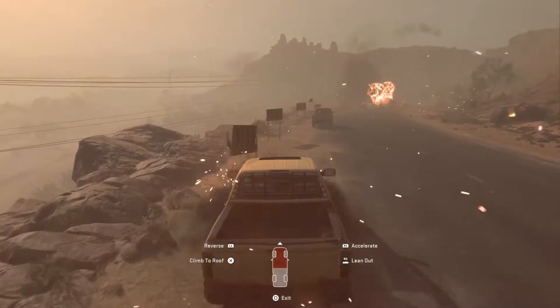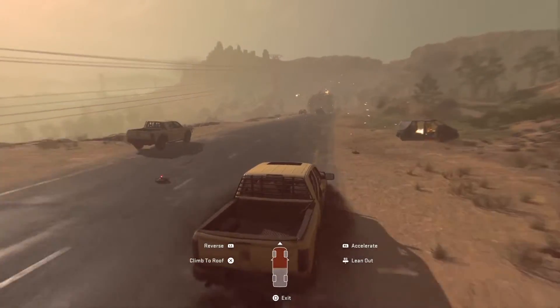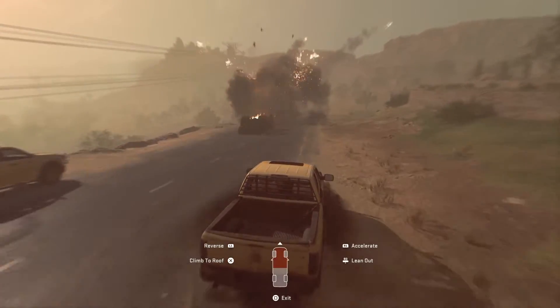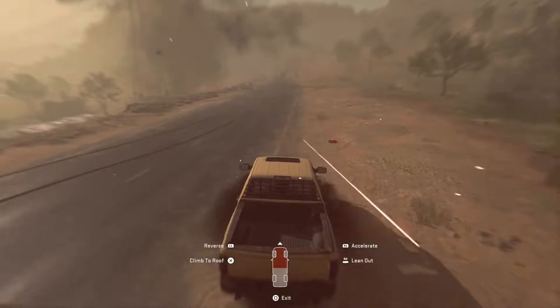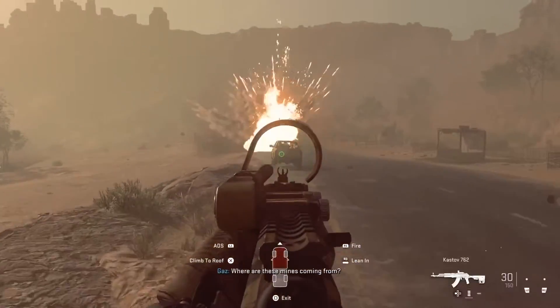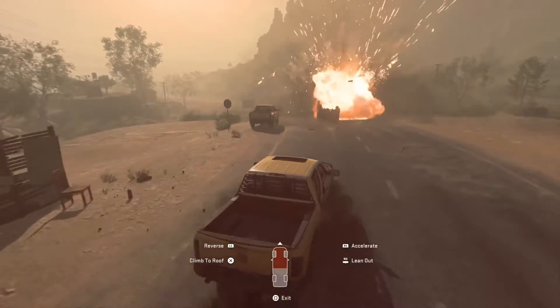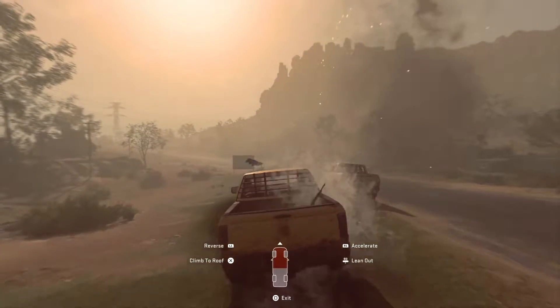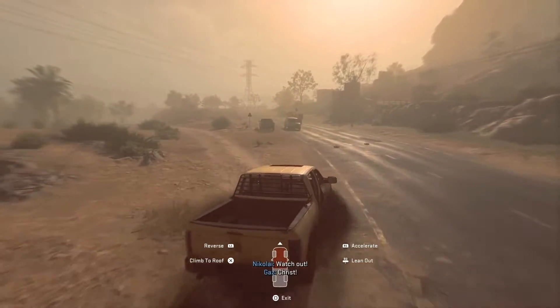Something I found is that sticking to the outsides of the road is much more helpful, as most of the mines are dropped in the center. In particular, the far left side is quite useful. During this mine chase we also need to take out a few enemies on the back of cars. I pretty much ran over a trip mine there but it didn't do damage — I'll consider myself lucky.